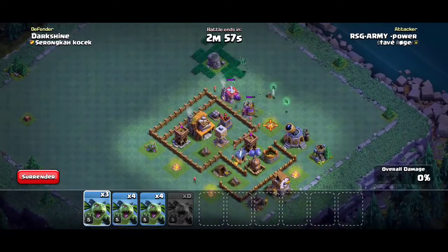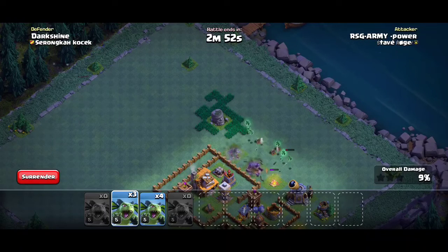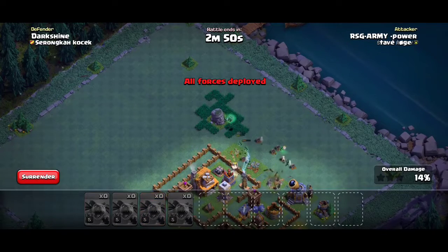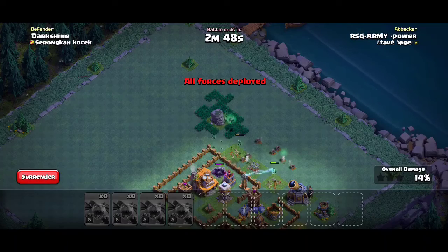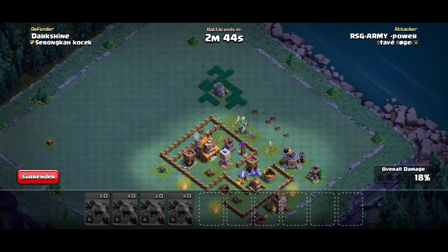I will destroy the double cannon and then I will destroy the points. Here I will target the double cannon — I will not want to kill the enemy, but I will destroy the double cannon.